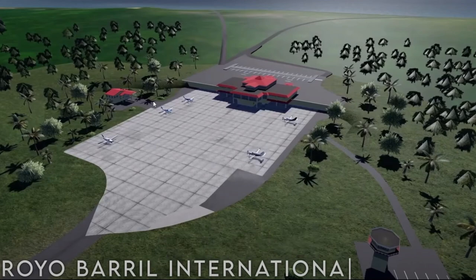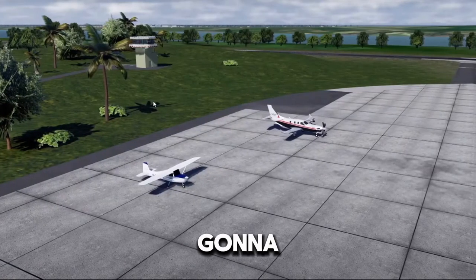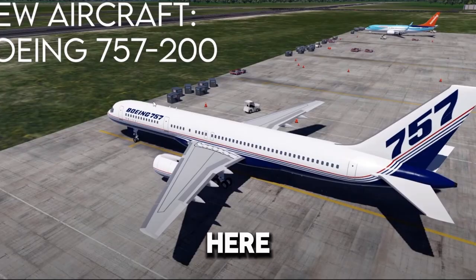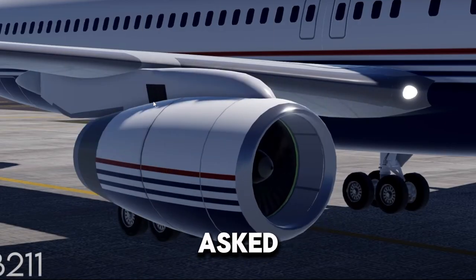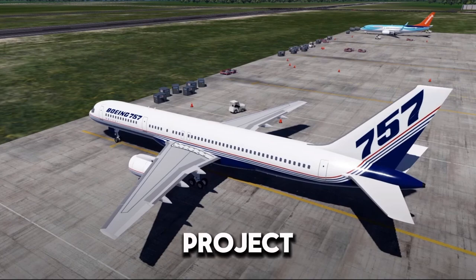We have another airport — I'm not sure how to pronounce it, Arroyo Barril maybe — and this airport is gonna be mostly for small aircraft. Here is the Boeing 757-200. I asked the developers if we're gonna be able to pick our own engines, and they said yes, you will be able to pick your own engines. Thank god, finally — I asked that on stream, you can go watch it on my channel.